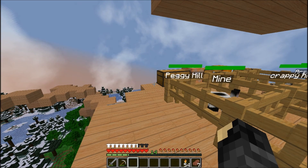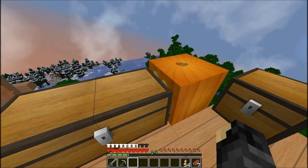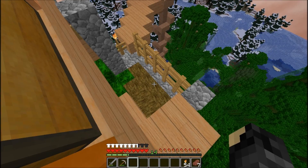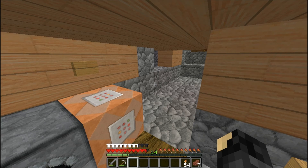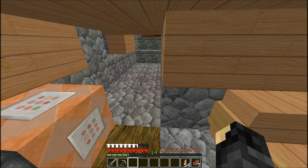Dylan says the lag isn't the server's fault. Sean blames it on Jim the dolphin and threatens to kill him. Dylan defends his dolphin. Sean is told to re-log to fix the lag issue.